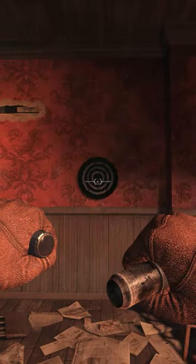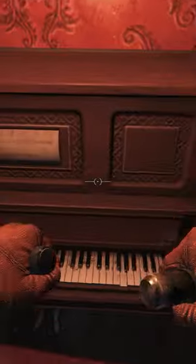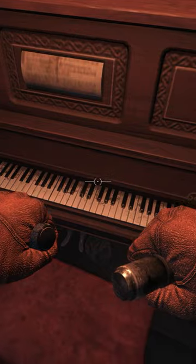To get the last perk, head to the saloon and hit a bullseye on the dartboard with the Ballistic Knife while standing behind the white chalk line. If you've done this correctly, the piano next to the bar will be playing on its own.